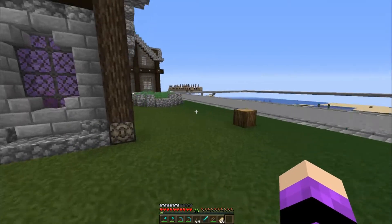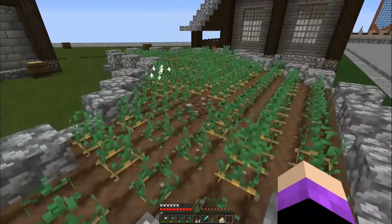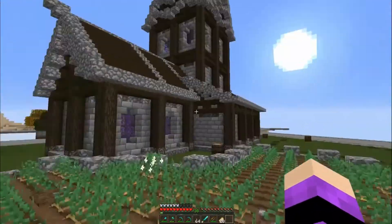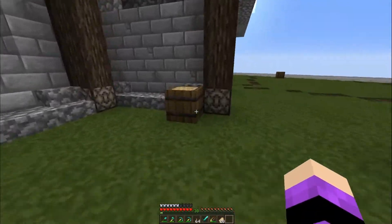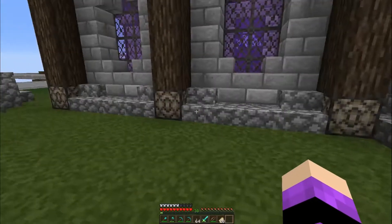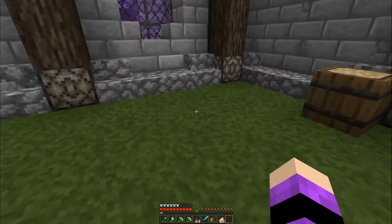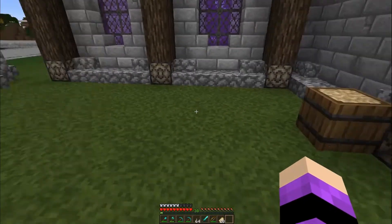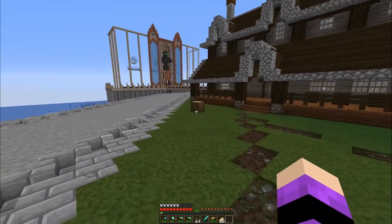I've got some trees I want to put in here, and back here we've got a nice little potato patch so people working over here actually have a source of food. I'm starting to collect the potatoes, and what I want to do is put a little cooking area over here so we can cook up the potatoes and everybody can get fed while they're over here.